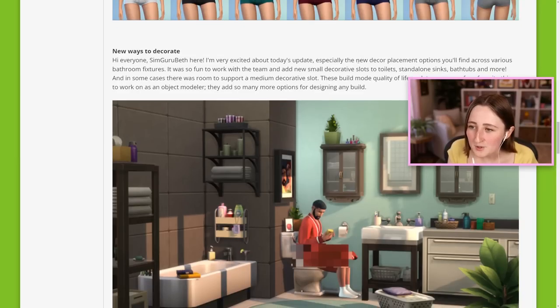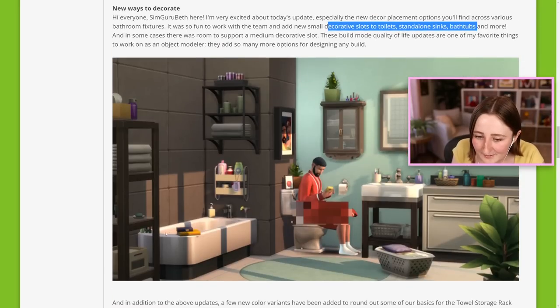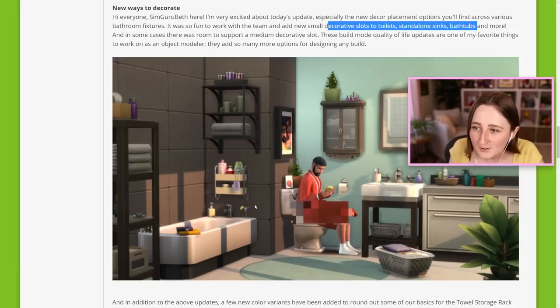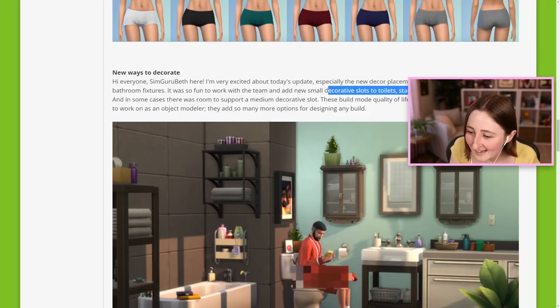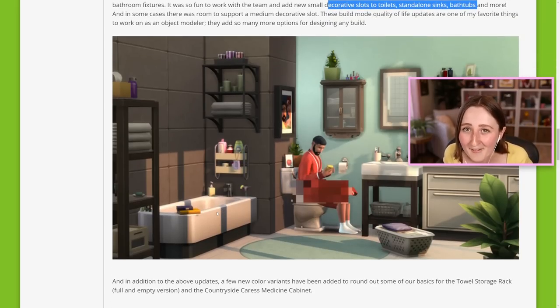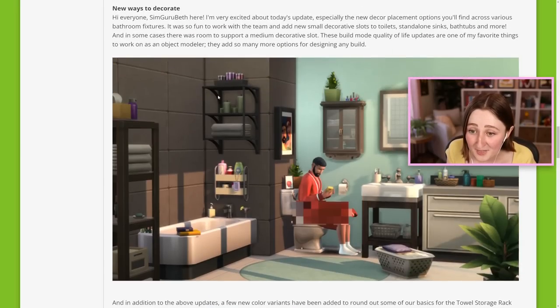New ways to decorate - it looks like they've added new decor placement options across various bathroom fixtures, so there are new decorative slots on toilets, sinks, bathtubs, and more. That's so good because we've all been faking this - using move objects to place stuff there, so they added real slots to it. They also added slots to this shelf which didn't have them before, and slots on top of this cabinet. Most importantly, having slots on the sink to put the toothpaste and soap, and slots on the back of the toilet. They even put a drink on the corner of the bathtub. And they added a few new color variants - a black swatch to the towel storage rack and the countryside cares medicine cabinet.